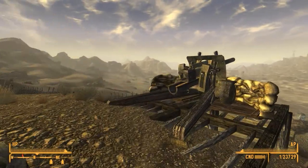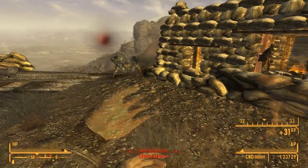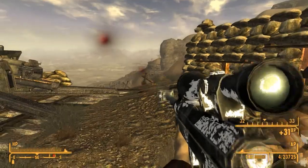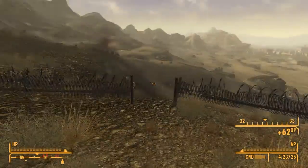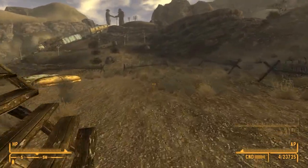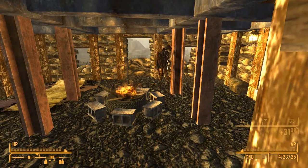Anyway, besides the rad scorpions, we do have razor wire over here and howitzers — those howitzers are overlooking this area. Before I was interrupted, there's some more razor wire covering these areas. Yeah, let's see what's inside this sandbag house — a little bunker hideout area.